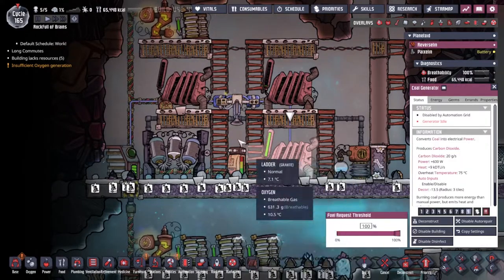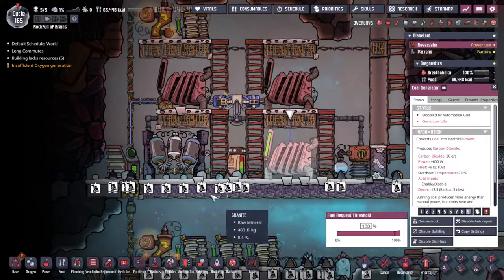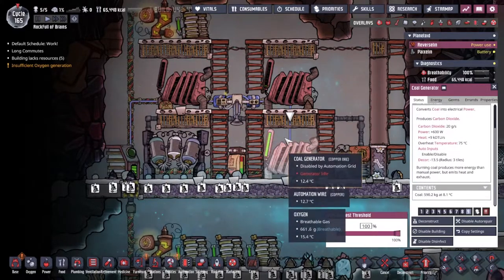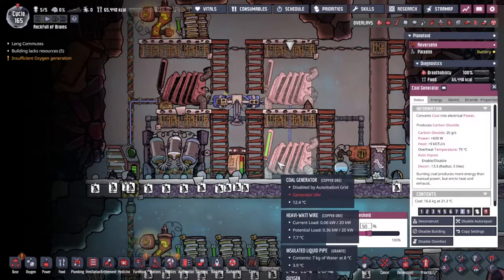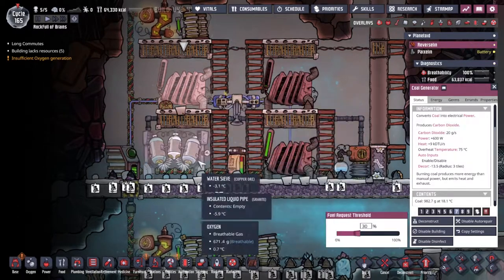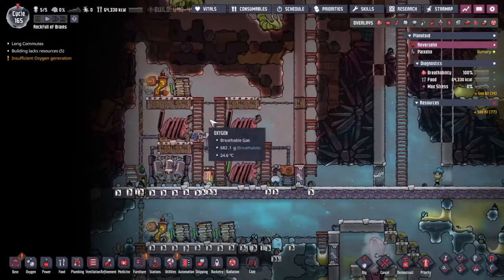I've got a feeling this is the only one that got filled up because its fuel request threshold is set to 100% — that's 100% of the battery life, not the amount of fuel. So let's turn this down to 80, put this at 50, and this one at 30, just so we can have a staggered use. This one should only come on as and when it is vitally important.